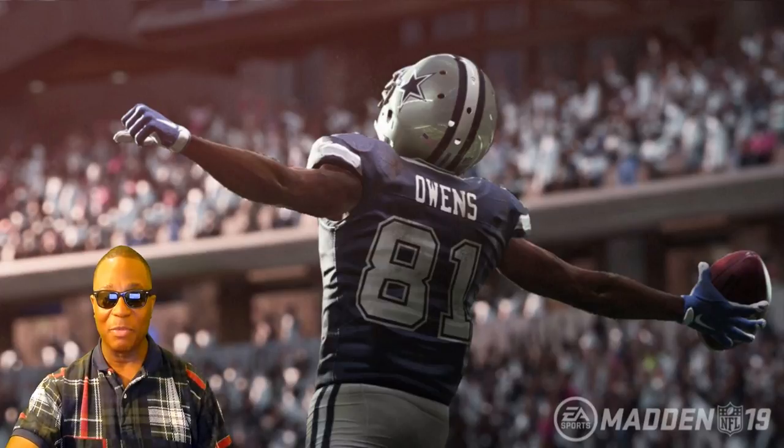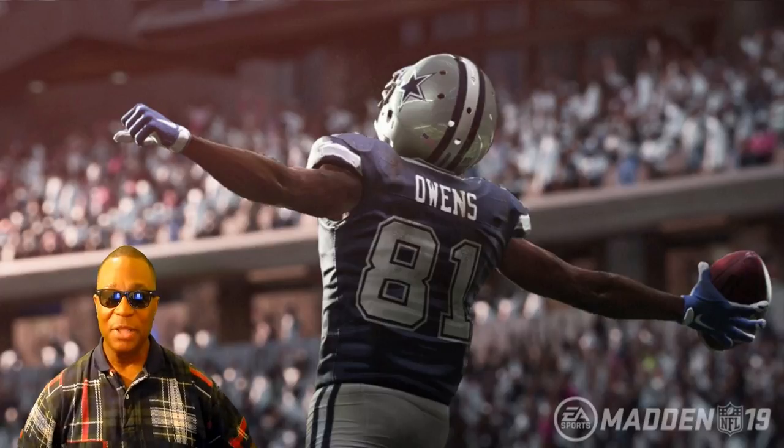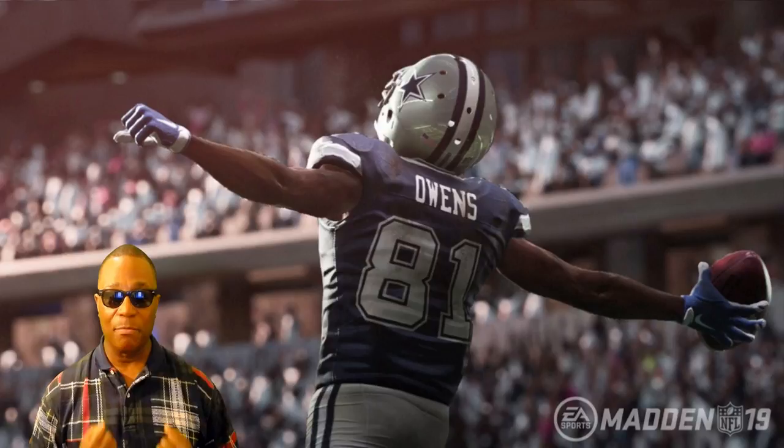What I want to talk about today are all-new gameplay concepts that are going to be in Madden 19. When it comes to Madden, a lot of people talk about copy and paste — well, this is some new stuff. We're talking about real player motion and signature styles in the game. Player movement is one of the things I always talked about, and I'm really excited they're working on it.